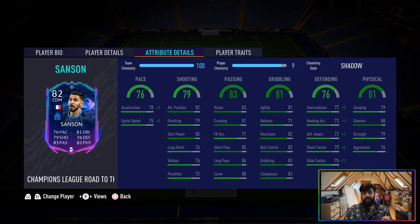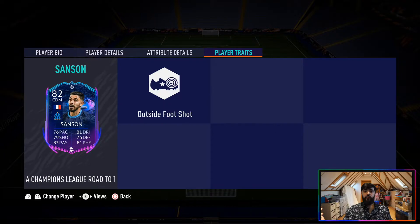In terms of cons, I have to bear in mind that this card is 16k, so I'm not actually going to give you that many. The only one I would say is his finishing. Other than that, I really don't see the cons of this card. For 16k you can't really complain — he's got completely green stats. The only player trait is the outside of the foot shot trait. I would like something else in there, maybe a playmaker trait considering his passing ability, but not going to complain too much because of his amazing price tag.